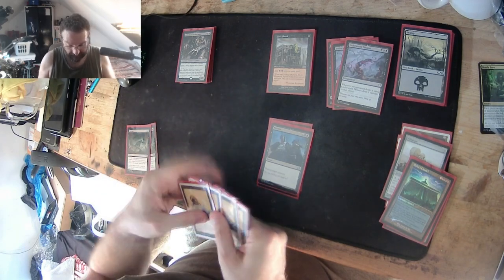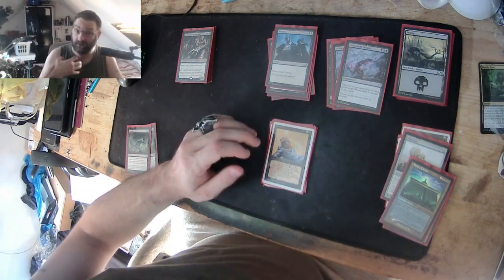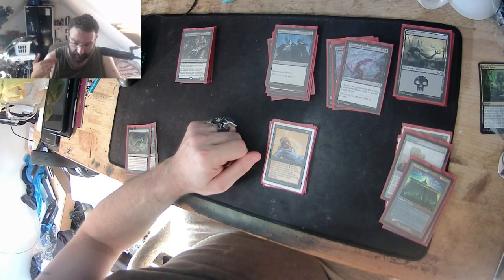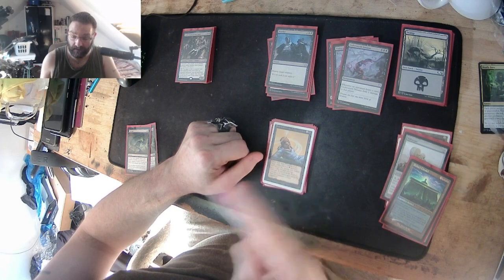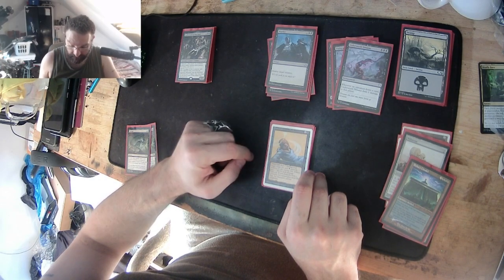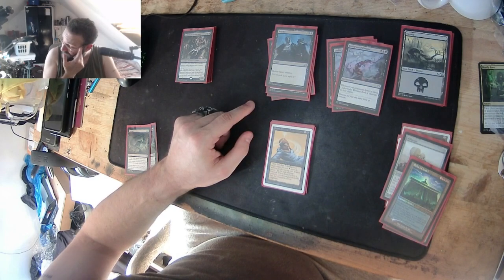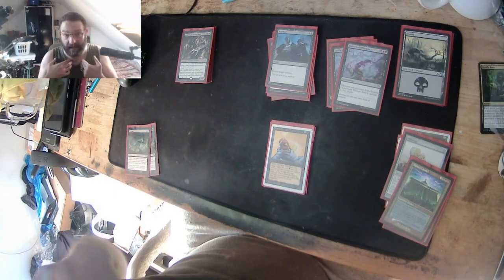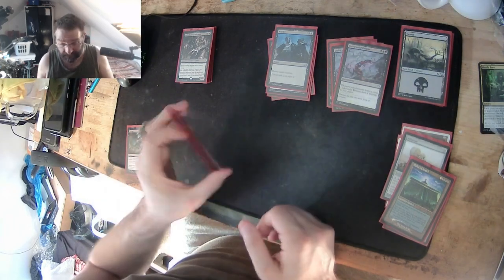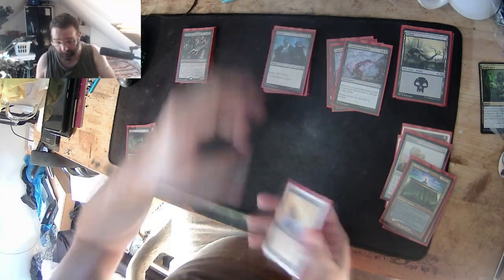Drain Life: I can drain my opponent, but I can only spend black mana to do it — hence why this is mono black with only black mana ramp. I can gain life back, so that's life gain. I've got four of those in there. It's a sorcery so I can only play it on my turn, but it can also be used as removal — you can target a creature, a planeswalker, or even the opponent directly if you want to burn them.